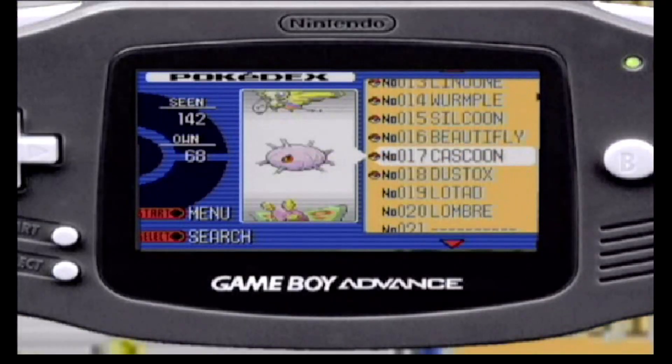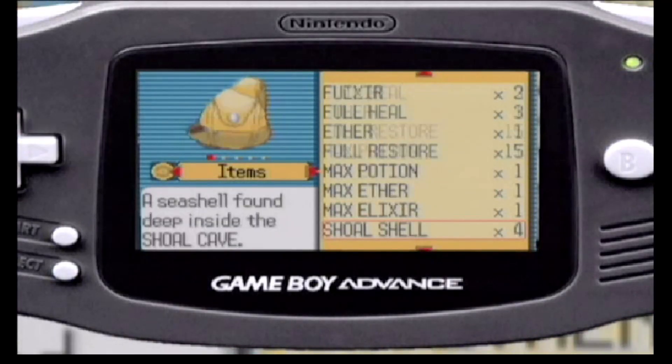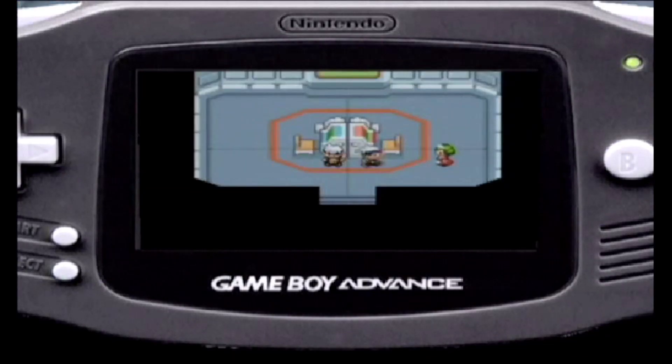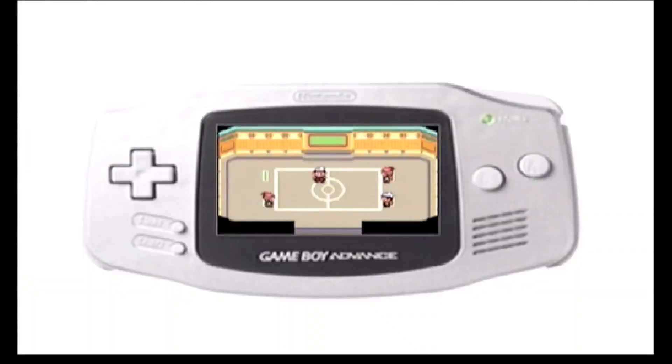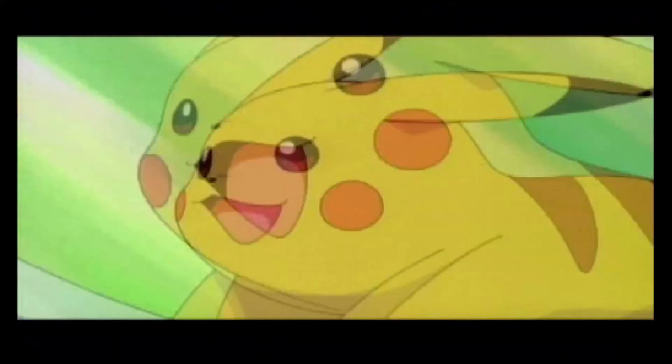If you want to complete your Pokédex, you must get your Pokémon to evolve by gaining experience or with an item. You must also trade Pokémon with your friends using a link cable, because some Pokémon only evolve when they're traded. Some Pokémon only appear in the Ruby version, and some only in the Sapphire version, so you must trade your Pokémon with your friends.